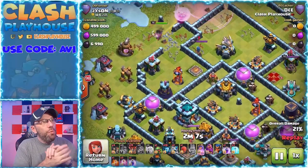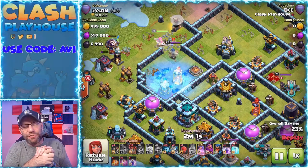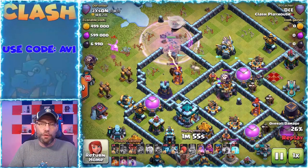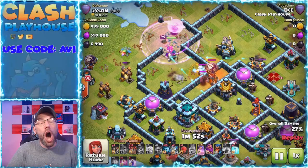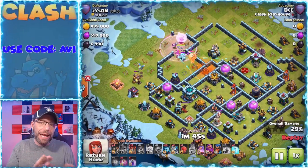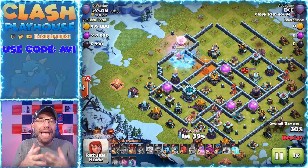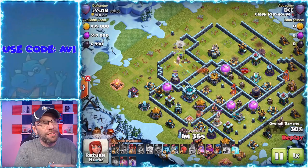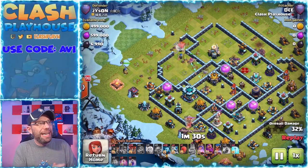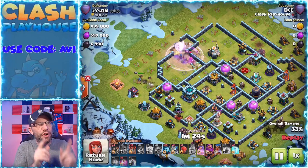Now let's look at this attack. One thing I want you to notice: don't be afraid of going after singles. That's one thing you need to do before a Queen Charge Lalo — get over your fear of singles. You have a ton of spell support for your queen, use it. When do I bring in my Lalo and my supporting troops for the queen — the royal champ and the stone slammer? I bring them in when my queen is starting to run into trouble. As you can see here, I only have one rage left, two freezes left, and my queen is taking care of the Eagle with three expositions firing on her and the opposing queen is coming.